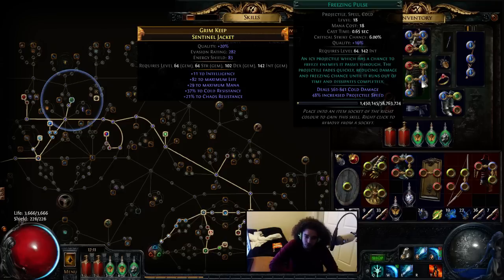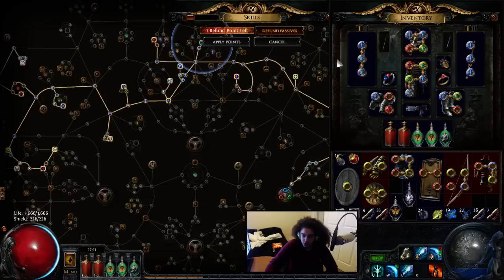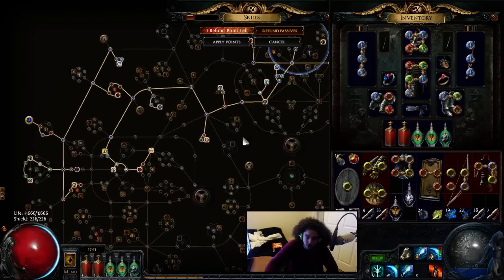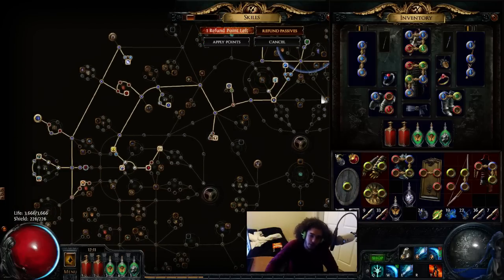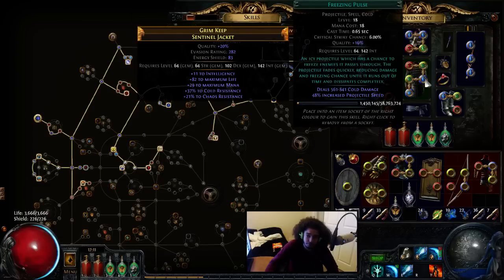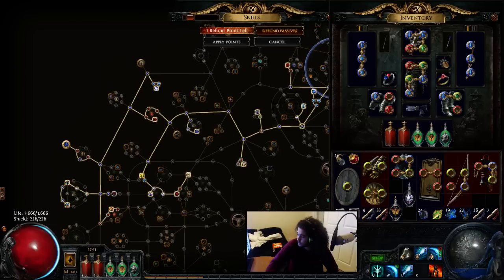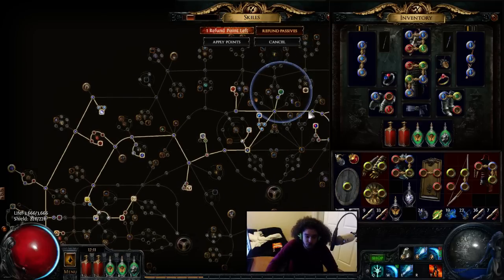Quality Freezing Pulse is really, really required in this build. If I had to say the things that are necessary to make this build work, I guess it would be three things: A — a 5-link, B — Freezing Pulse quality, and C — the Reign of Splinters jewel. Those are super, super important.